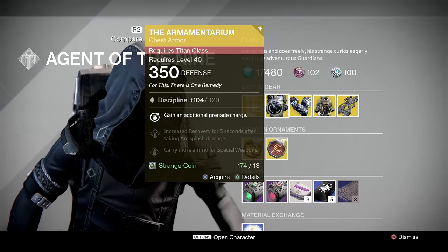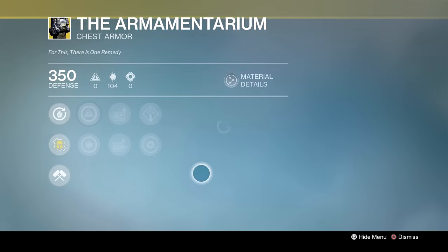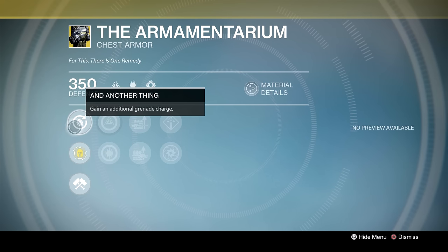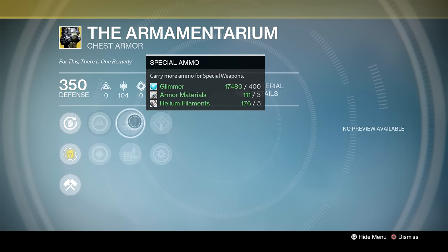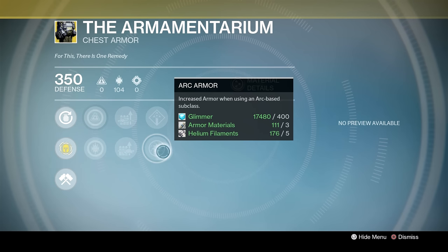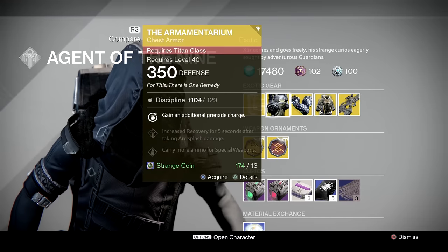Moving on, we have the Armamentarium — the classic from year one for the Titans. This is a very tremendously helpful armour chest piece. You get an additional grenade charge so you can just lob lightning grenades until the cows come home. Increased Intellect, increased Discipline. Special ammo to carry more special ammo, and carry more heavy ammo — very very useful. Arc Recovery, Arc Armour — increased arc armour when using an arc-based subclass. For the moment this setup is definitely a good one for Striker Titans.